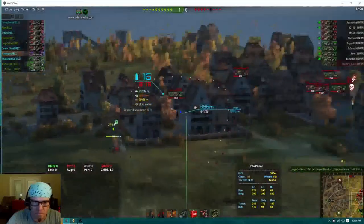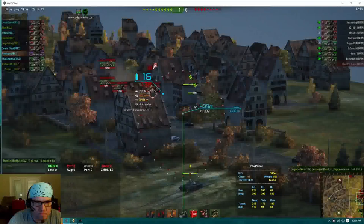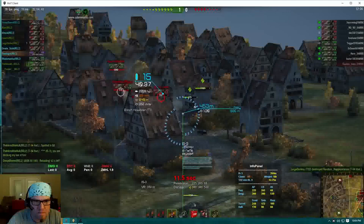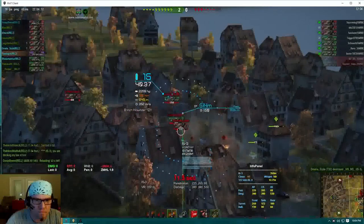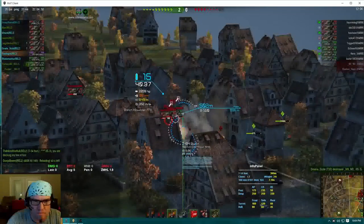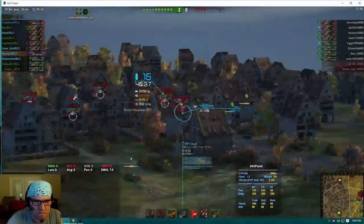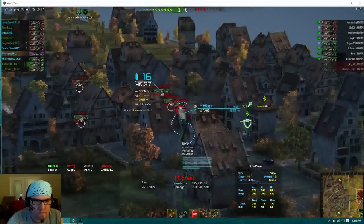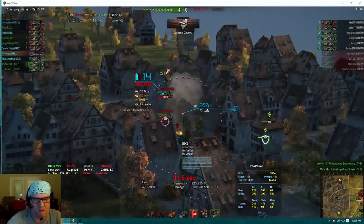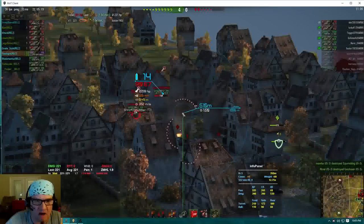Switch — these guys are going to push. Do you have shots on any of them? Yeah, they're coming in with a push. Make them pay for it. The 443 IS-3 is tracked. There's a 186 IS-3 out there now. 5100, relocate center if you can. I hit that back T-54 lightweight and tracked him. He's untracked now.